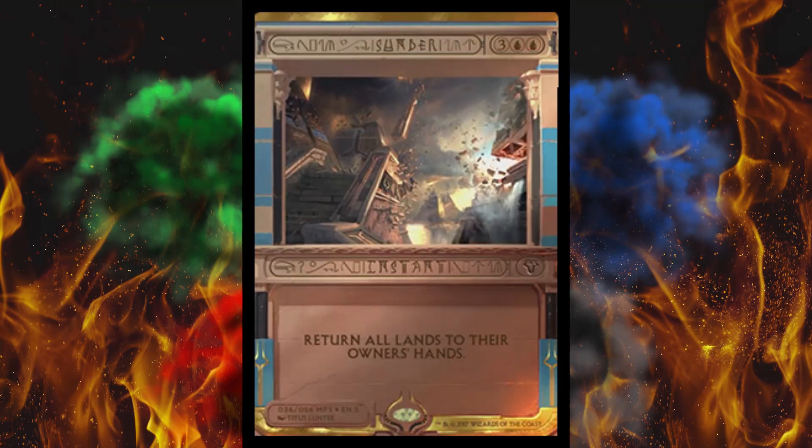Next up, Sunder — it costs five. Return all lands to their owners' hands. Not quite as bad as Armageddon, especially if you can play an unlimited number of lands per turn and undo it yourself, though it's not particularly easy to do. Not played that much because of the five cost — it's about a $4 card. They're really hitting up Urza's block a lot with this set, which is cool. It might spark somebody to say 'oh, that's a good card,' but probably another $10 to $15 card.